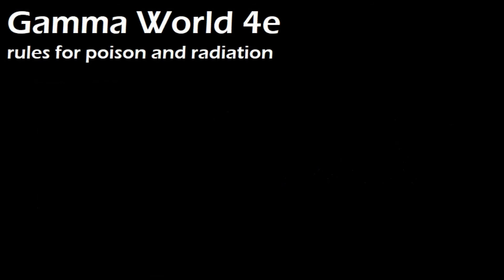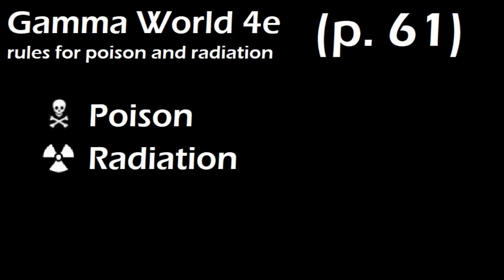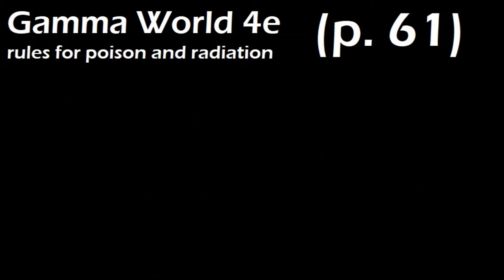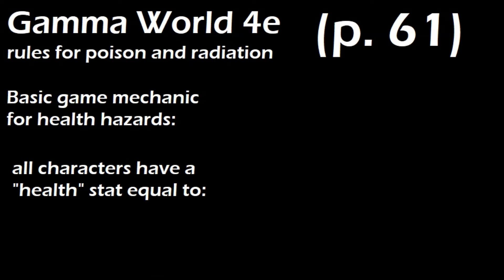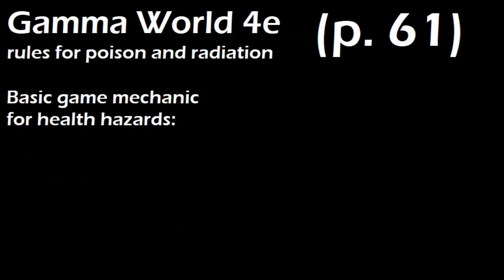The rules for poison and radiation start on page 61 of the Gamma World rulebook. Poison, radiation, and disease are collectively referred to as health hazards. I would cover the rules for disease, but there aren't any in this section — I couldn't find them — so we're just going to stick with poison and radiation. The basic game mechanic for health hazards in general goes like this.